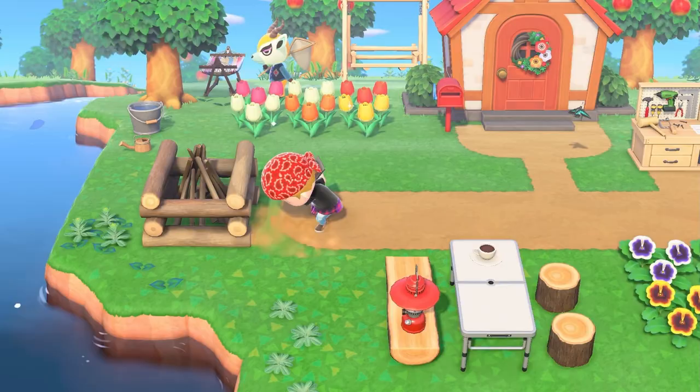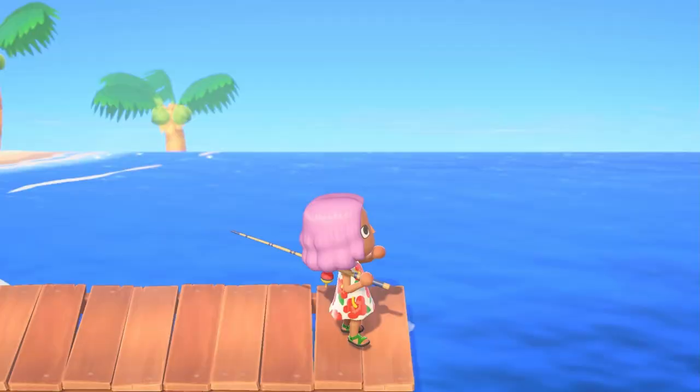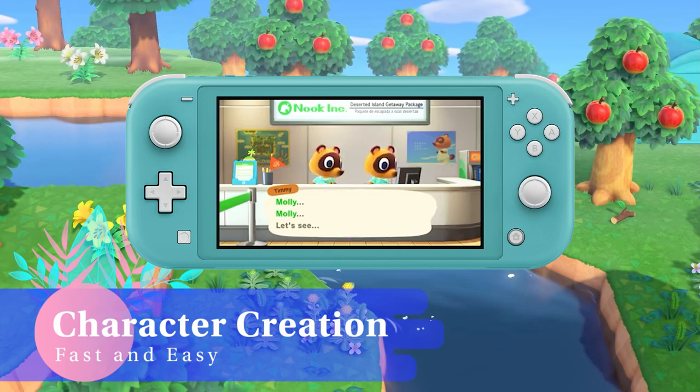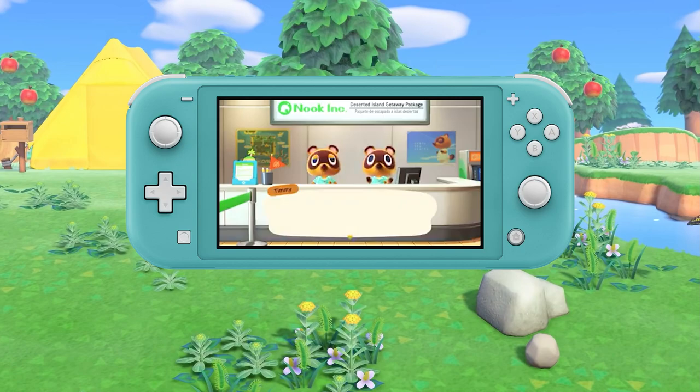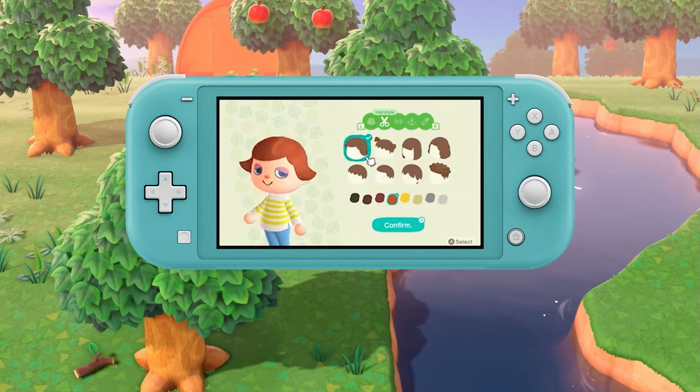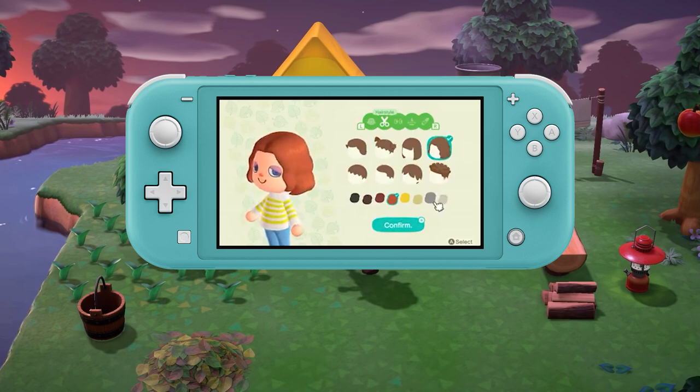So disclaimers aside, let's talk about character creation, which is one of the first things you need to do in the game. You don't need to agonise over it because once you have access to a mirror, which is easily craftable and purchased, you can change your gender or appearance to your heart's content. You can even pop a mirror into your inventory and change your avatar anywhere. There are only 8 base styles at character creation, but you can purchase a further 16 styles and 8 additional colours from the Nook terminal once you've progressed.